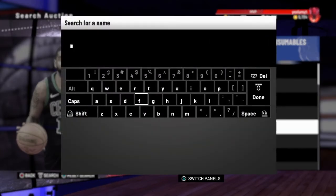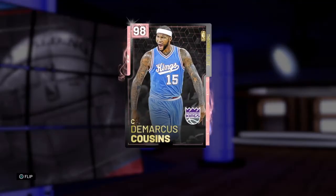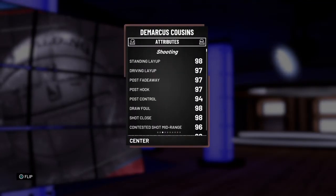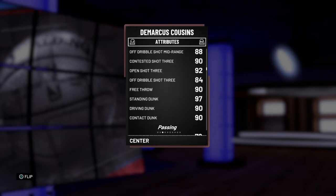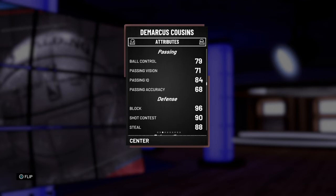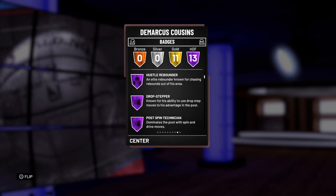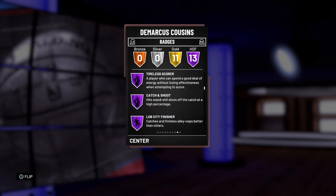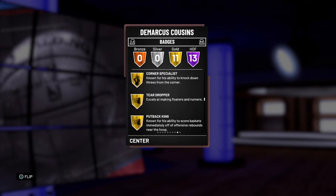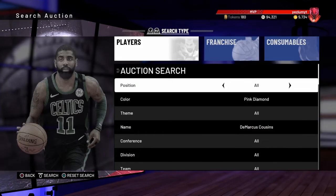Let's go look at DeMarcus Cousins. 97 driving, 96 open shot mid, 92 open shot three. Not bad — 97 standing dunk, 90 all-around dunking, can't speed boost unless you put a shoe and a coach on them. 85 speed. Brick wall, bruiser, hustle, drop stepper, post spin, relentless, pick and popper, pick and roller, Tyler scorer, catch and shoot, lob city posterizer, and acrobat. Not bad, this card's actually pretty solid.